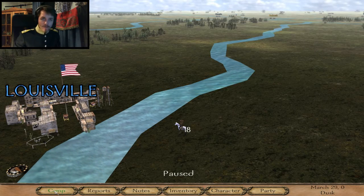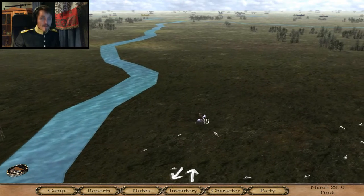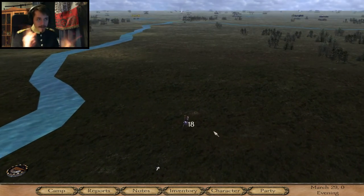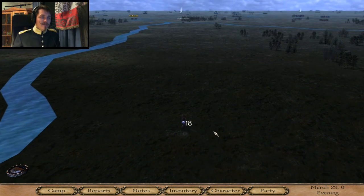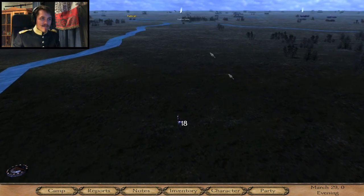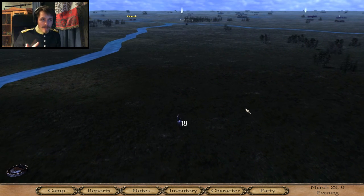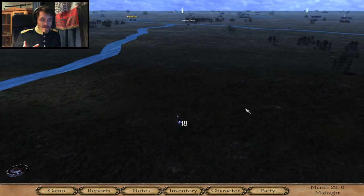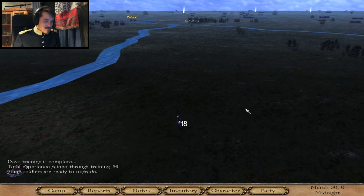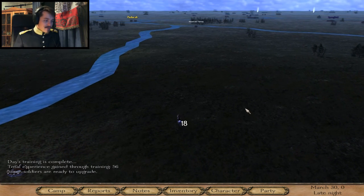Hello everyone and welcome back to this 1860s mod - 1860 Old America, so we got Western pew pew pew. Part two hasn't gone up yet but I'm gonna continue on the assumption that people wanted me to join the south, so I'm gonna head over and join the Confederates.